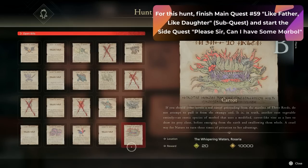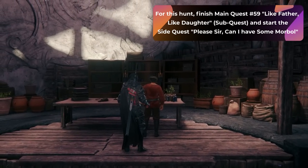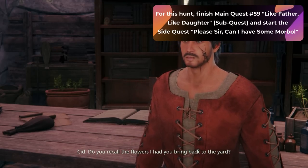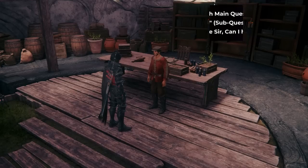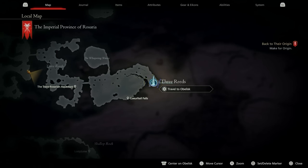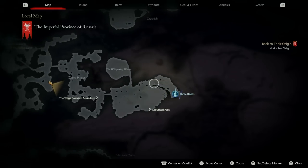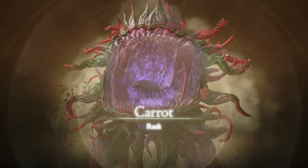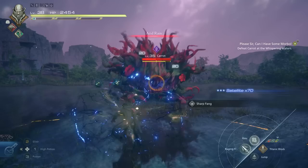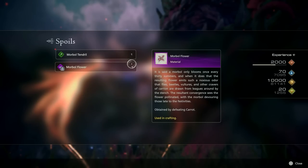You also need one Marble Flower, which is dropped by a hunt called Carrot. This will unlock during main quest 59, Like Father Like Daughter, during a sub-quest of A Song of Hope. By unlock, that means you have to go towards a side quest called Please Sir, Can I Have Some Morble? To get to Carrot, go to Rosaria and go to the Three Reeds Obelisk. From here, follow the map and enter into the Whispering Waters. You won't see the Morble right away until you walk to the center, when the cutscene will trigger and the giant Morble named Carrot will show up. This is a simple fight like the Morble fight at the beginning of the game. Once you defeat it, you'll get your Marble Flower.